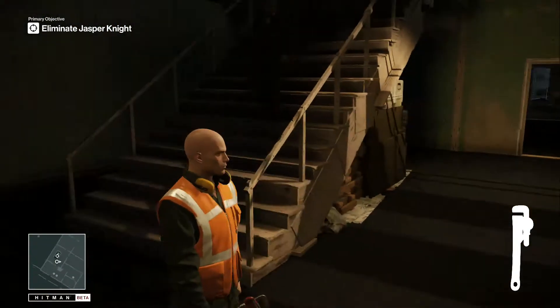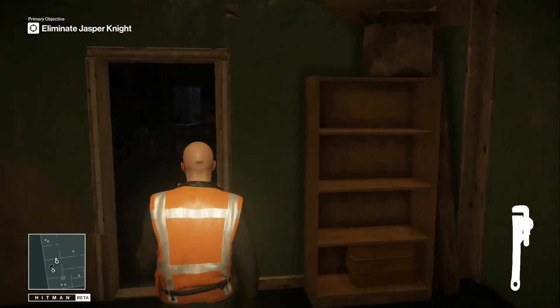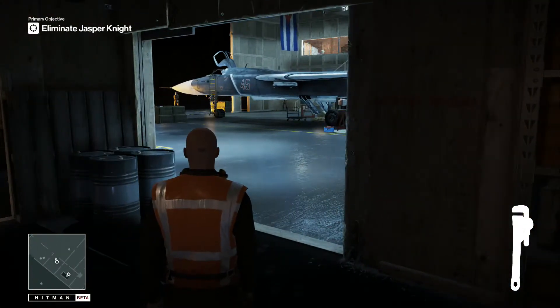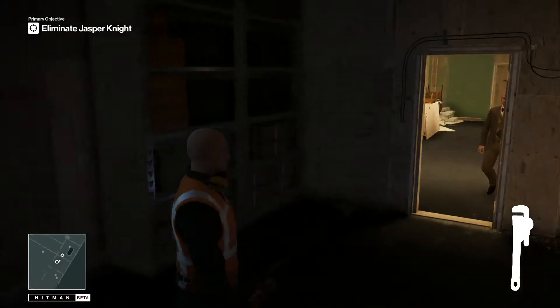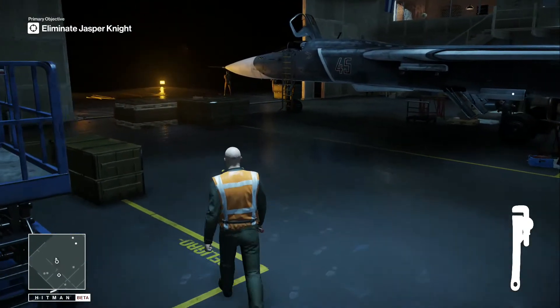There he is, he's coming down the stairs. Lead the way out to the hangar. Obviously Hitman walks as fast as anyone you've ever seen because he knows how to get away from a crime - Jasper Knight obviously doesn't. Go and pick up the clipboard.